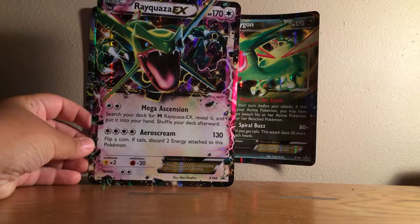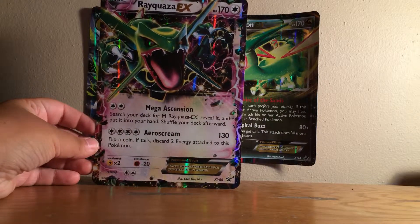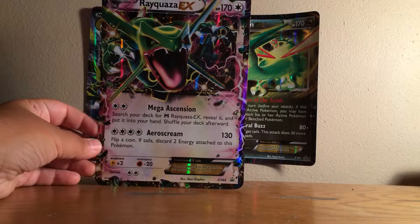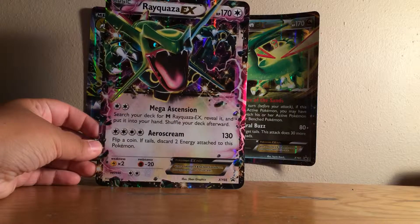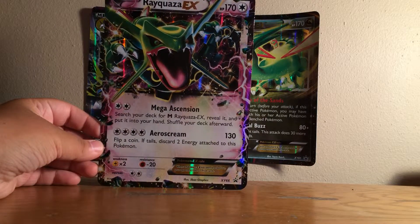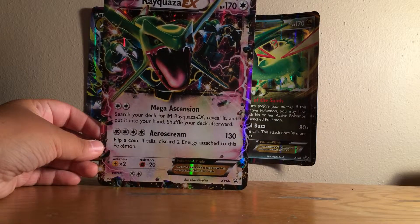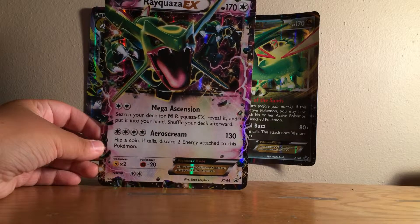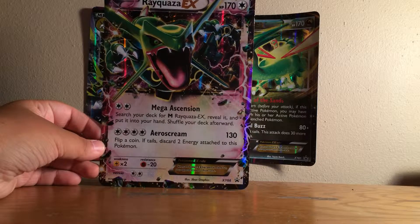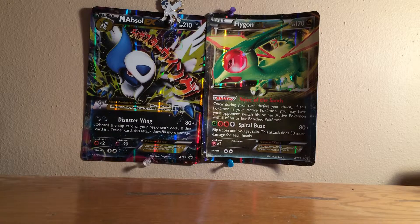Looks like we've got promo XY66. It knows Mega Ascension — if you guys know the Charizard, this is basically a copy of that, sort of. Search your deck for the Mega Rayquaza and then reveal it. If you ask me, I'd rather use the one that comes in the packs — it's just as easy to get out Mega Rayquaza with Shaman, Ultra Ball, Winona, or something like that. Aeroscream: four colorless, 130 damage. Flip a coin, on tails discard two energy attached to this Pokémon. That kind of sucks — doesn't even do that much damage.